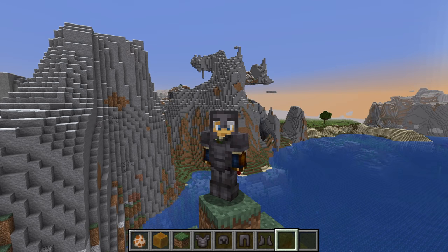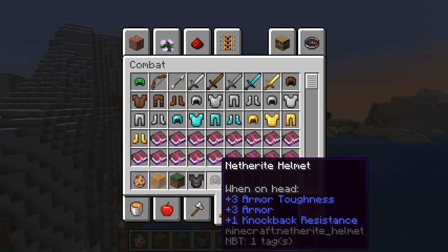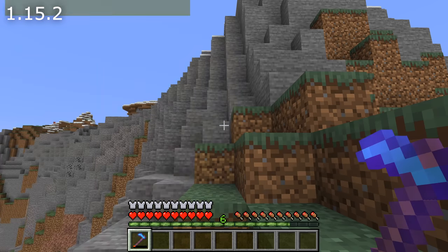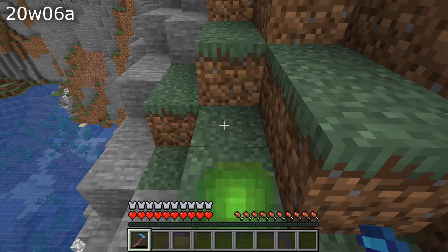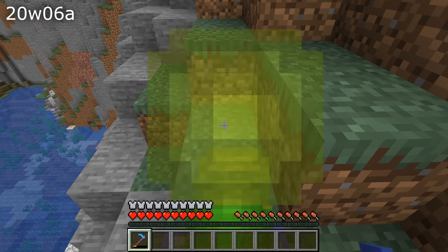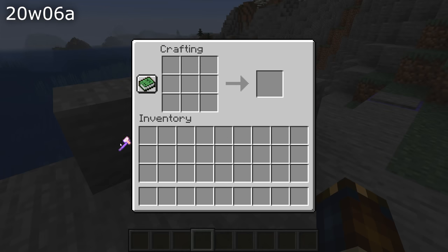Knockback resistance has been changed — it is now a scale instead of a probability, meaning higher knockback resistance reduces more of the knockback rather than having a higher chance of negating all of it. A change to mending: a mending item used to pick up experience regardless of whether it had durability to mend; now XP is always assigned to mending items if they have durability left to repair. Removing curses from items by crafting two items together in the inventory has also been fixed in this version.